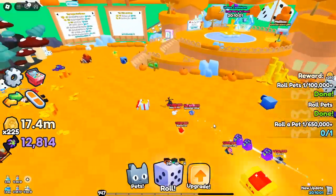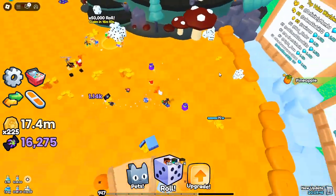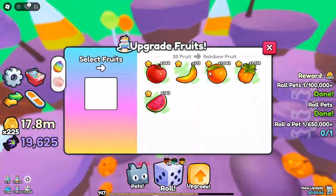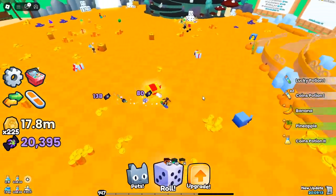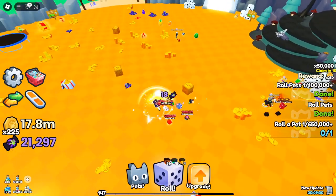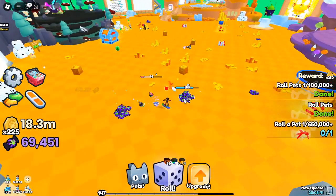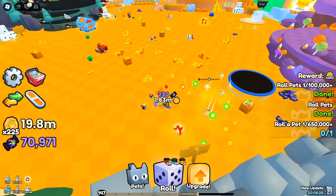Mid-range rolls — 5,000x to 10,000x — often require a slightly shorter cooldown, around 10 minutes or so. Lower multipliers at 1,000x can be claimed faster, but the rewards don't stack as dramatically. The random nature of these multipliers is what makes the update so exciting — every roll holds the possibility of transforming your gameplay experience, even if luck varies from player to player.